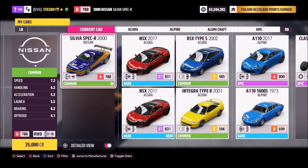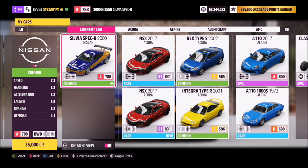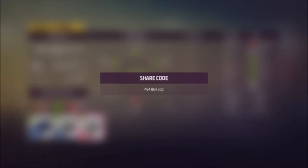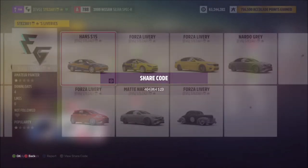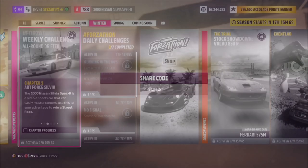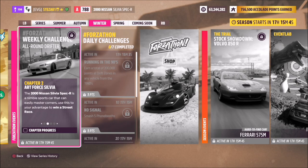The 2000 Silvia Spec R will set you back 35,000 credits, or you can probably pick one up cheaper in the auction house. I've created a tune for you — the Forzathon share code is 484864523 — primarily set up to help with the drifting portions. I've also created a Hans S15 livery, share code 478088271, available for download if you want to use it.